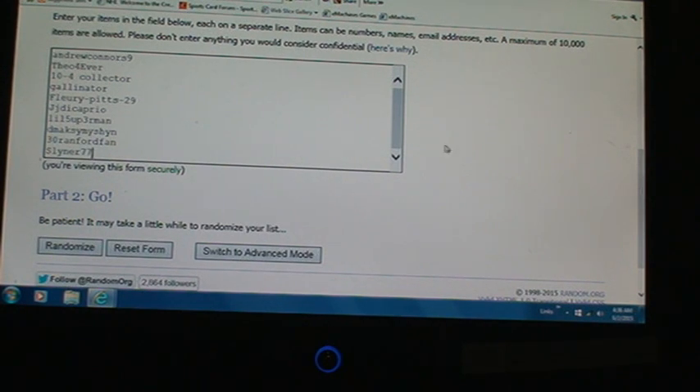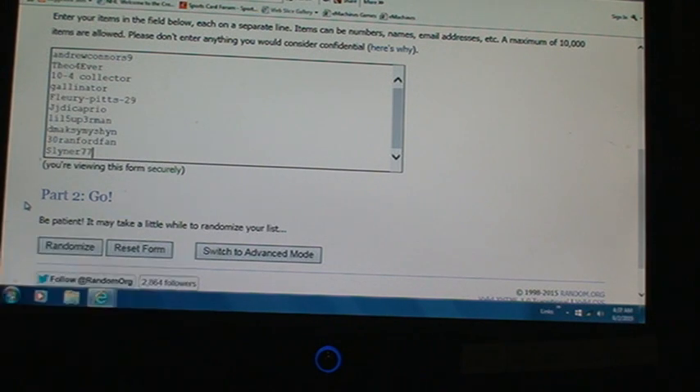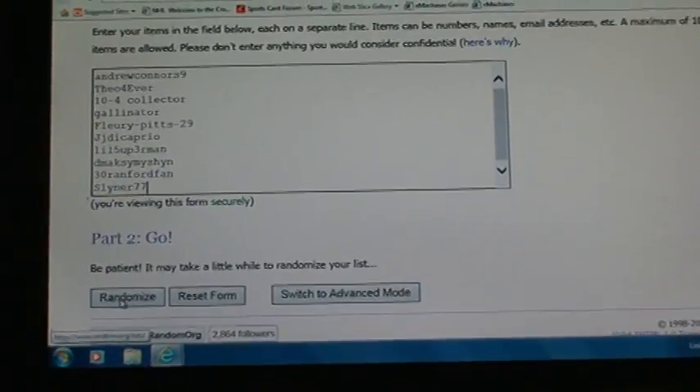Just like always, whoever ends up first will be picking first for the first half. Whoever's picking last for the first half will be picking first for the second half. I'll pop in the numbers seven and eight, and whatever comes up first will determine how many boxes we break in the first half — vice versa — because with 15 boxes I can't split them evenly.